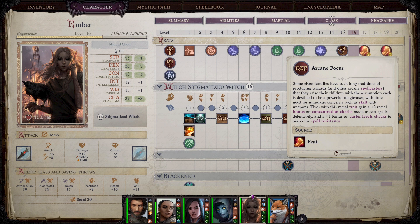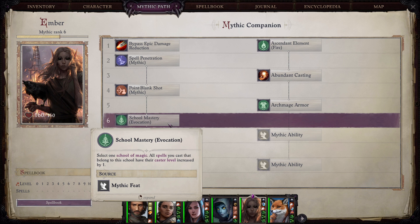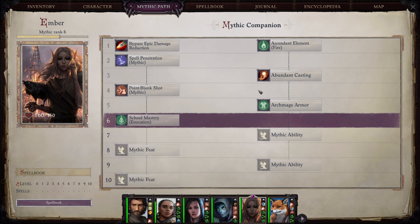The very first mythic ability you need to pick up with Ember is Ascendant Element: Fire, since all of the damage we're doing with her is pretty much fire damage. For mythic feats, pick up Mythic Spell Penetration and you can also pick up Mythic Point Blank Shot, which helps with attack rolls since most of her damage technically comes from ranged attack rolls.